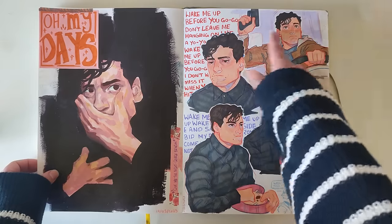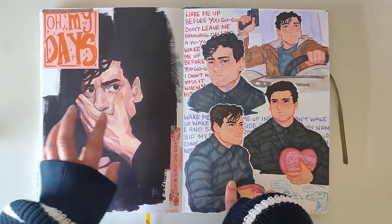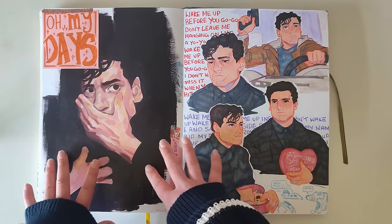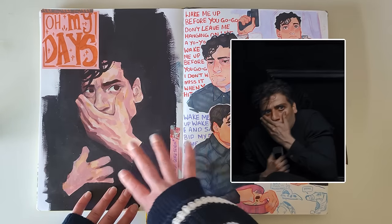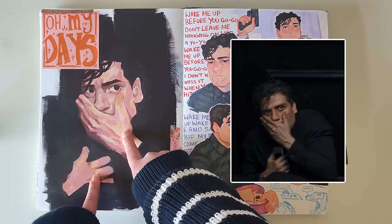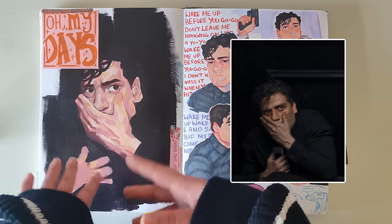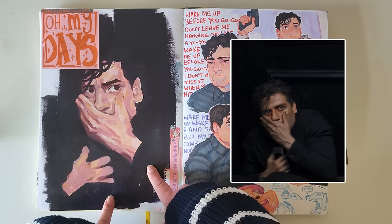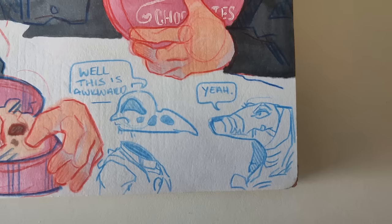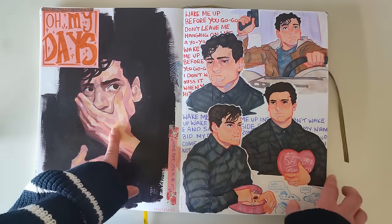I did a whole page for Stephen, as well as this one. I really liked the image I found of him in this position — I thought it would look really effective if I literally just painted the skin on show to give the impression of what he was doing, because this is when he was cowering in the elevator. Then I just did some wake-me-up songs in the background for some reason.